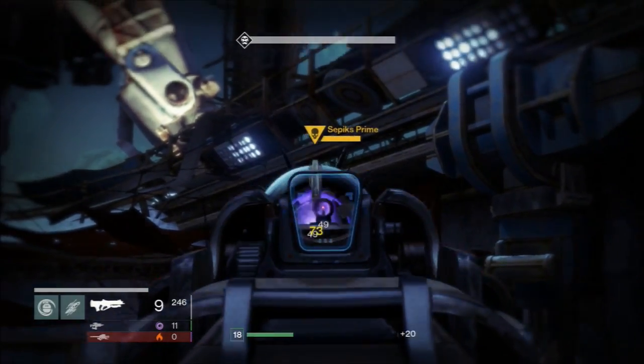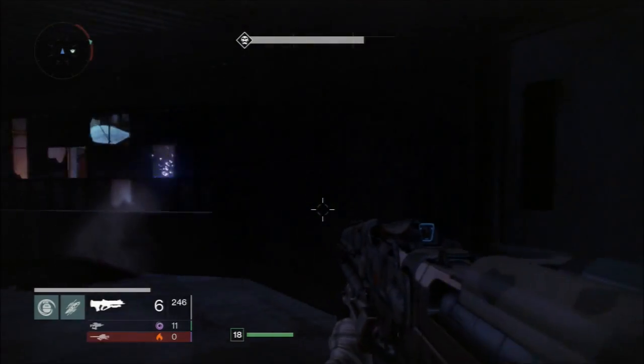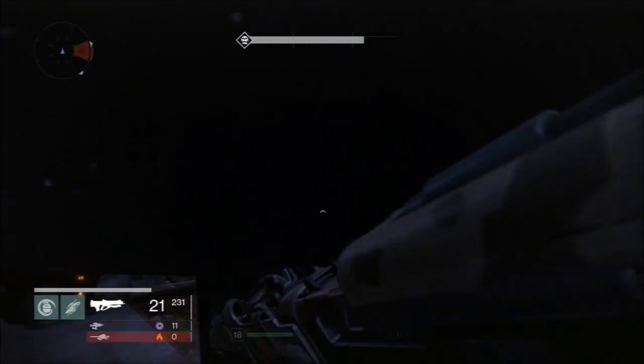Hello everybody, my name is ArcherTreader and today I'm going to be showing you a glitch that you can use to your advantage during the final boss fight of the Devil's Lair, which is a strike mission in Destiny.